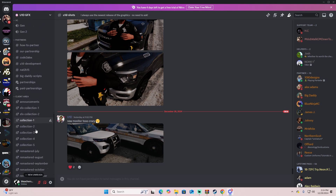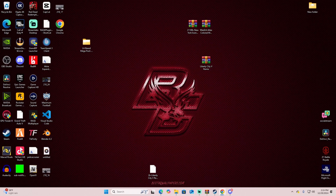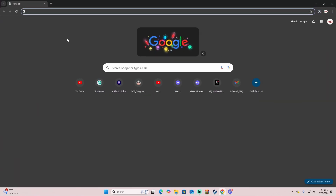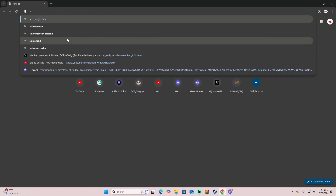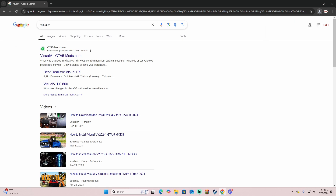Once you decide which one you want, go to the client area and select your collection. I'll go Collection 4 — just download that. Another thing you need to grab is Visual V first. That's one of the requirements, or at least they recommend you put it in there.